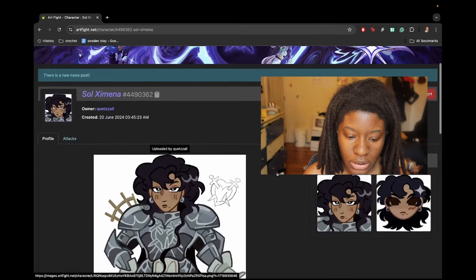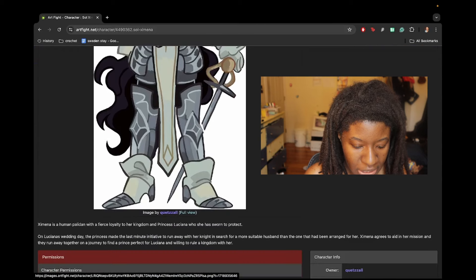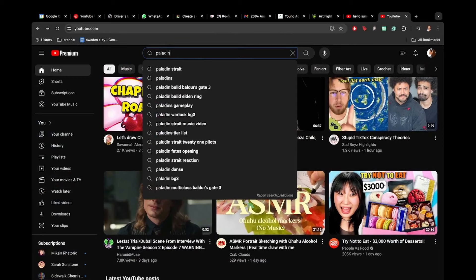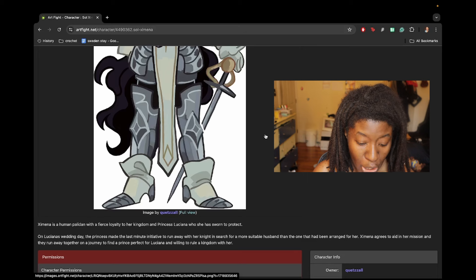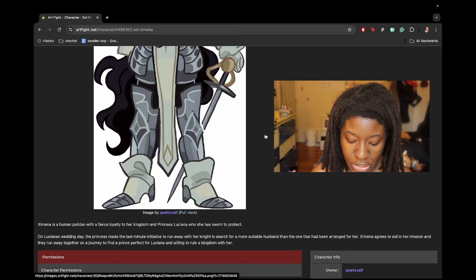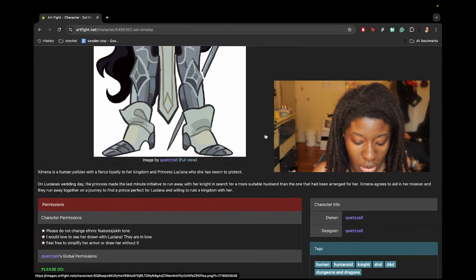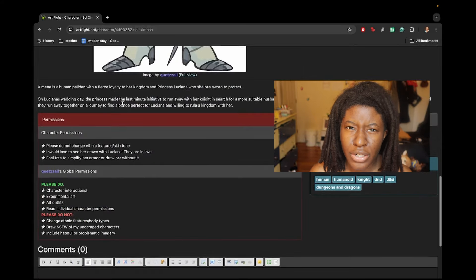So for today we have two characters. We have Sol Jemina, I think, by Quetzal. This character is a knight. Let's read their bio. Jemina is a human paladin with a fierce loyalty to her kingdom and Princess Luciana, who she has sworn to protect. On Luciana's wedding day, the princess made the last-minute initiative to run away with her knight in search of a more suitable husband than the one that had been arranged for her. Jemina agrees to aid her in her mission, and they run away together on a journey to find a prince perfect for Luciana and willing to rule a kingdom with her. So what I'm getting from this is that Luciana and Jemina are in love. So I already know what to do for some of that.